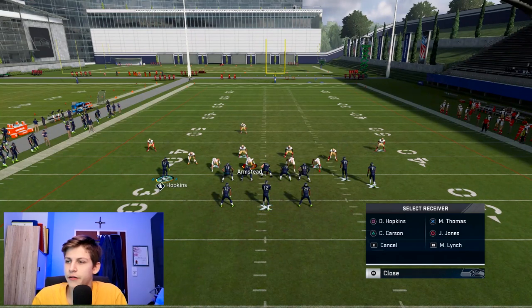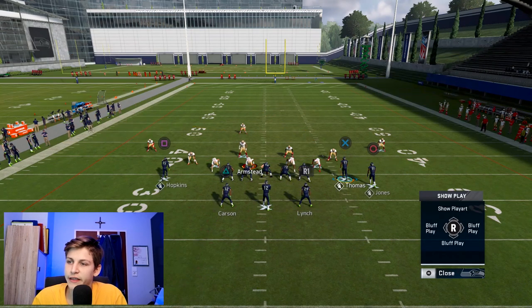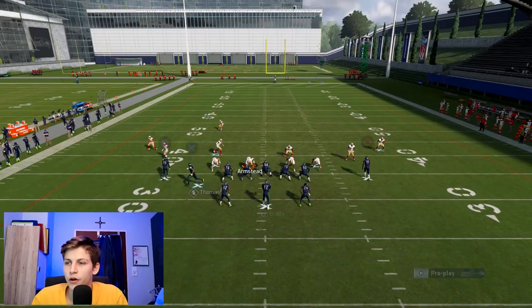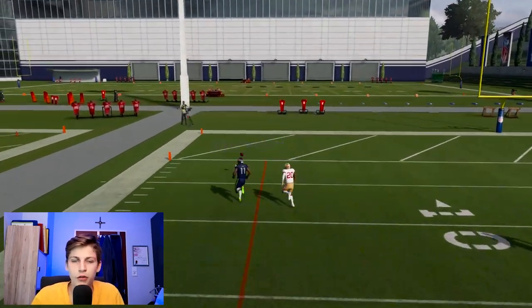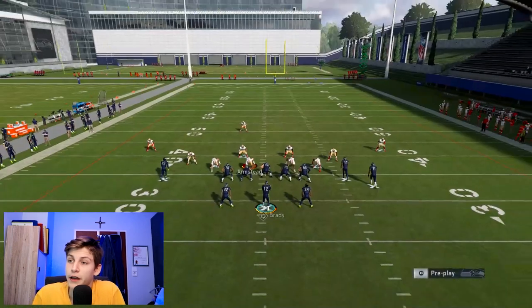Let's try that again. Block both halfbacks individually - you can also drag Hopkins for that setup if you want to. Just like that, roll out to that side and you will see that even though I had to scramble, you see that the post route got open.